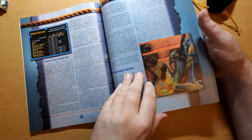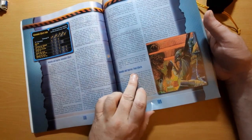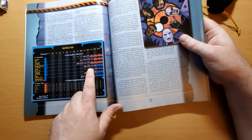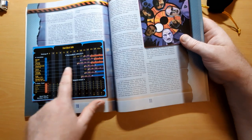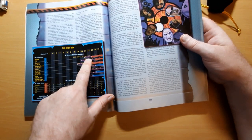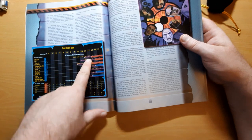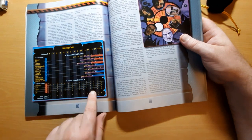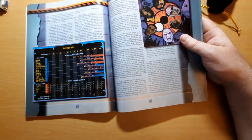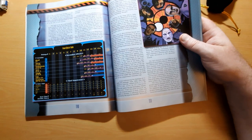Damage done in combat doesn't carry over directly — you then go to wounds and injuries final effects, because there are no hit points. You add up the total damage received to a location and look up the bleeding level. Receiving twelve points of damage to the head means you have sixty minutes to get medical aid or you bleed to death. With treatment you survive, and you also work out the final impairment, which applies to your dice rolls going onwards until you have time to heal.